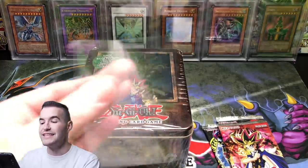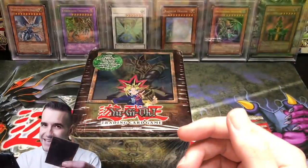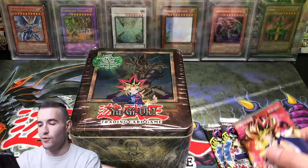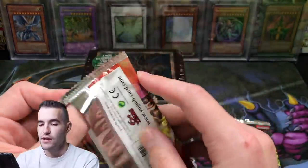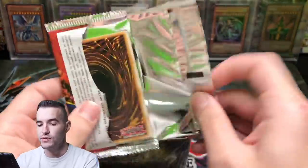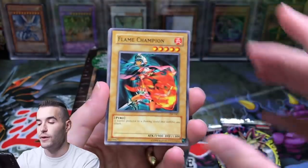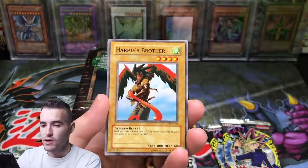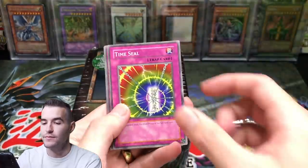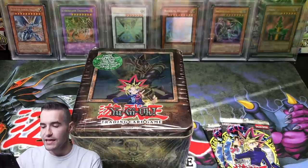We didn't get a foil, but I did get sleeves — my $10,000 sleeves. Well, definitely not that much or I would be in big trouble. Pharaoh's Servant pack now. We've got a Flame Champion, Attack and Receive, Harpy's Brother, Time Seal, Magic Drain, Gamble, Overdrive, and Three-Headed Guido. Not too good there.